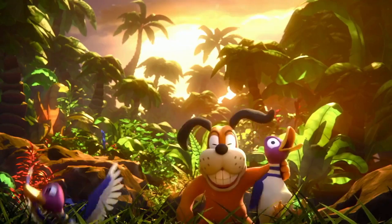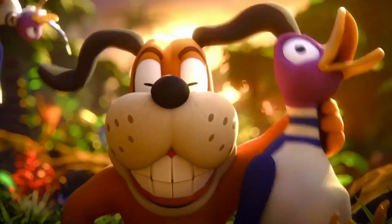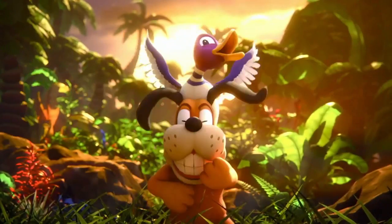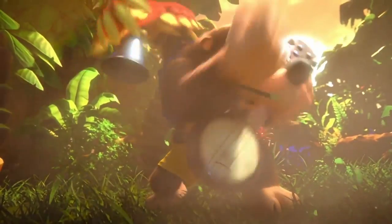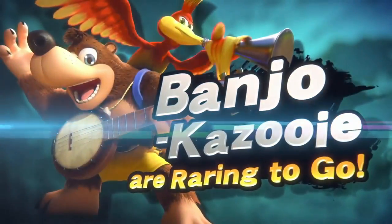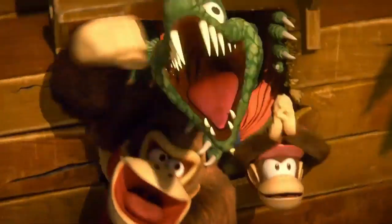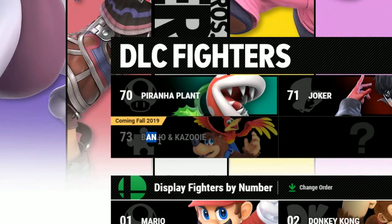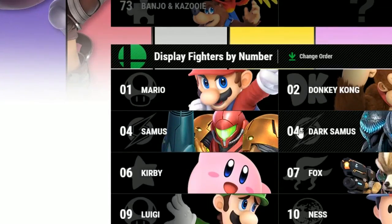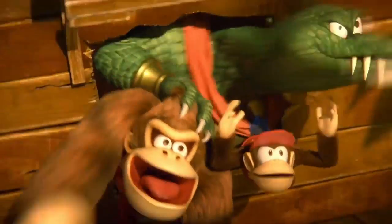After a long time of Smash fans asking for it, Nintendo finally did it: Banjo and Kazooie are in Smash Ultimate. For now, we only have a single reveal trailer to work with, but I'm C5 from the Beefy Smash Dudes and here is our first analysis of Banjo and Kazooie's moveset. Sadly, there's not that much to work with here — their official fighters page on smashbros.com isn't out yet — but let's see what we got.